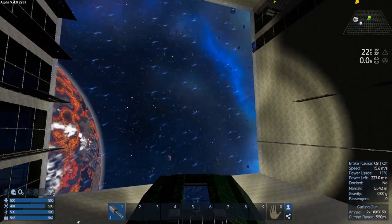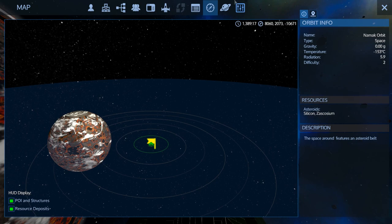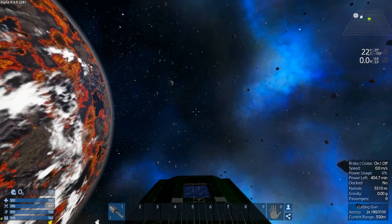We're going to head to — what's it called again? Fulnon. So let's lock Fulnon and head there. It's a smaller planet by the look of it.